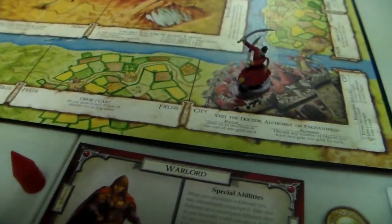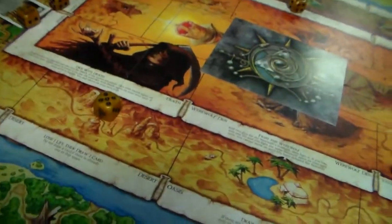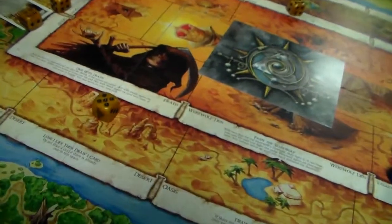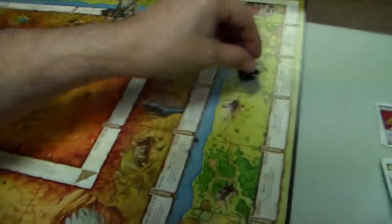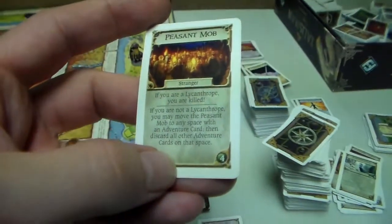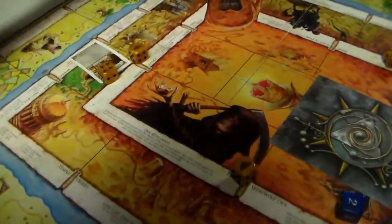Gin Blood moves two spaces and encounters vampire bats — it's tied but she wins by two or more. The Dervish moves one space to the tavern, rolls a six which would send him to the temple but he declines. The Warlord moves and lands on the Dervish — she has better strength and attacks, beating him so he loses a life and has no followers to lose.